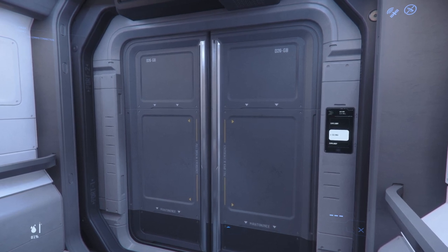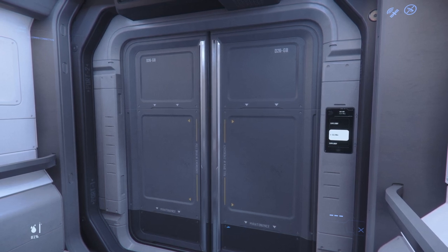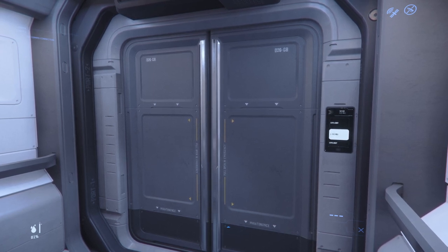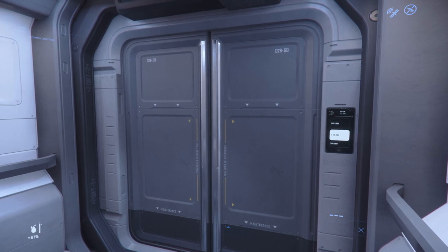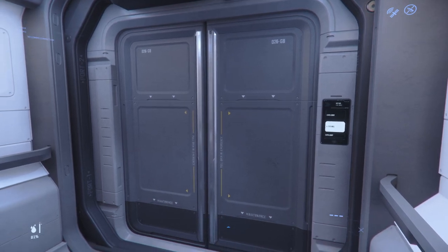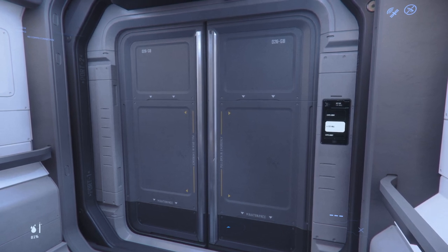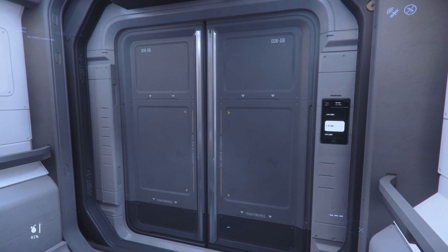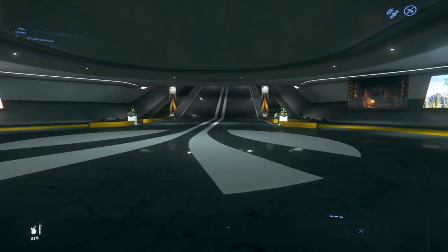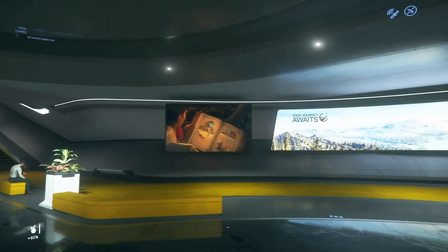We're going to call an elevator and go up to the only hall that's currently available, which is the Consolidated Outlands hall — the CO hall. Later on this afternoon we're actually going to get a second hall. I don't have the schedule right in front of me so I don't know precisely which one is next. My voice is a little hoarse today — I've been having some sinus issues.